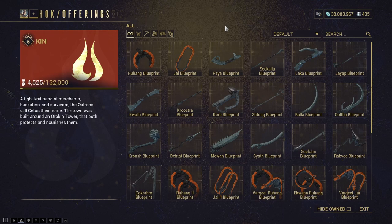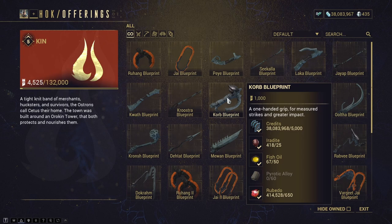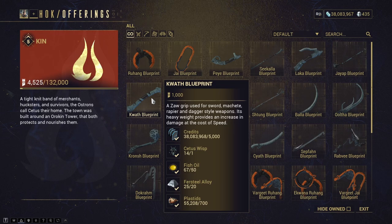The parts I'm going to go with are the Corb, which is a single-handed grip, so we can get a single-handed hammer with the Rab V. This provides a plus-plus-plus bonus — a 75% increase to damage — whilst it also provides a huge speed reduction. We can counter that using Primed Fury or Berserker Fury. If you're not a fan of the speed reduction, you could go with the Quath, which provides a fair bit of damage but a lesser reduction in attack speed.